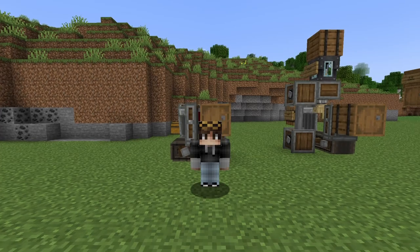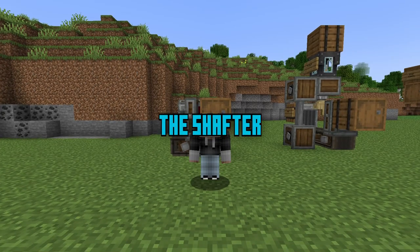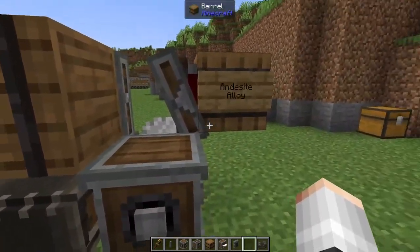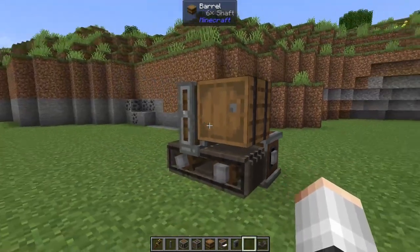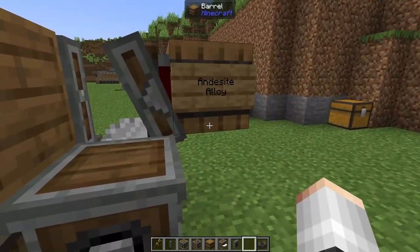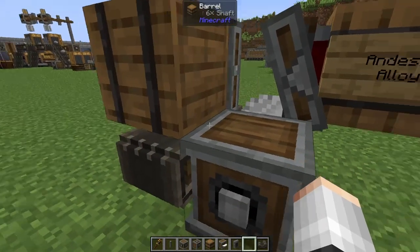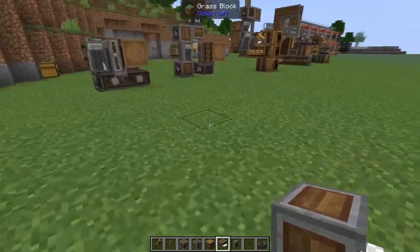The first machine that is an absolute must for your world is going to be the Shafter. This tiny little machine is going to allow you to turn one andesite alloy into six shafts. All we need to do is throw in some andesite alloy and it will automatically turn those andesite alloys into shafts. Building it honestly couldn't be any easier.